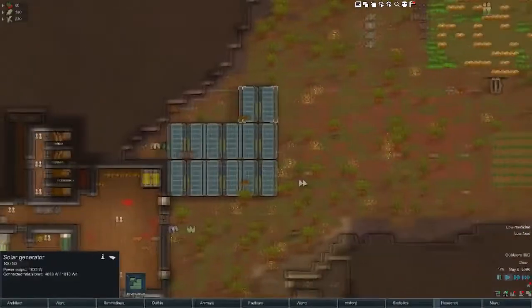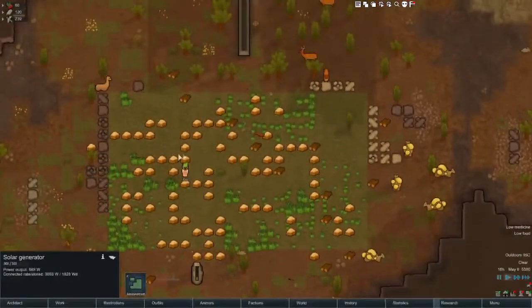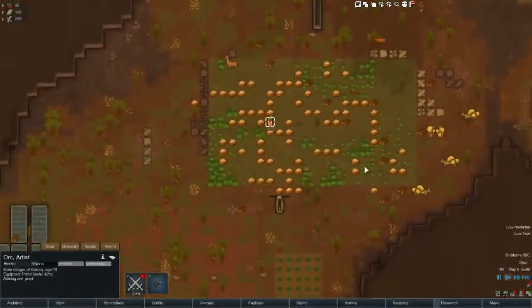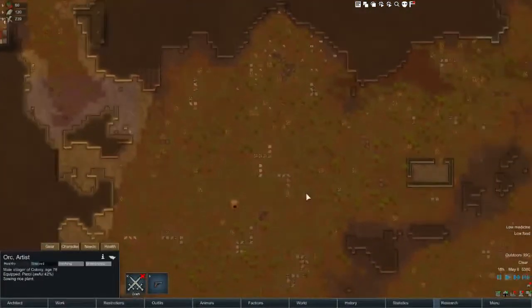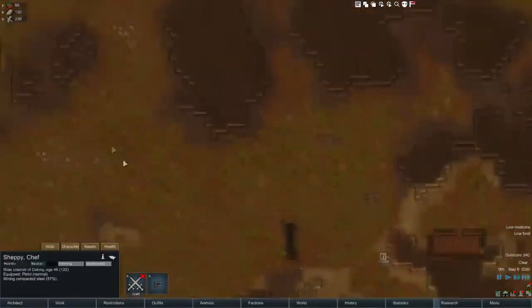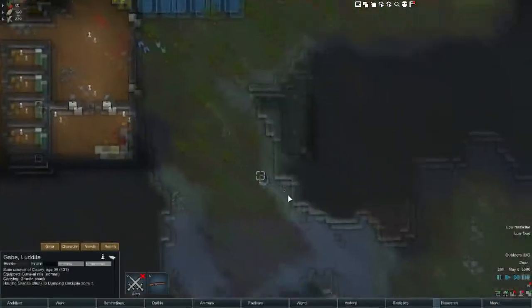In the last video I just finished making these solar panels. Orc's just having a good time, planting his seed everywhere. Sheppy is mining, getting us some more steel, which we do kind of badly need. And Gabe is just chilling, as usual.